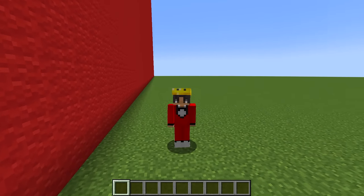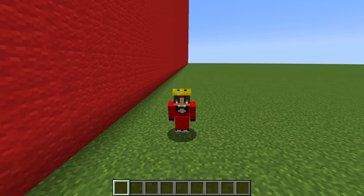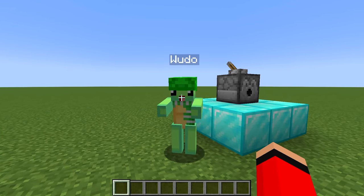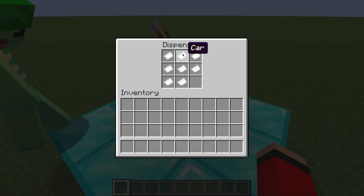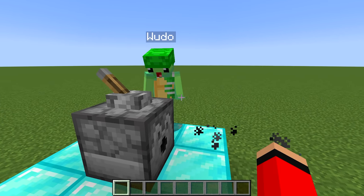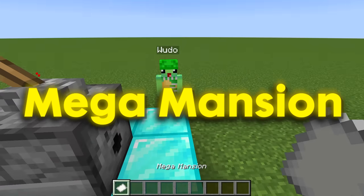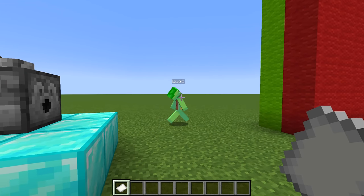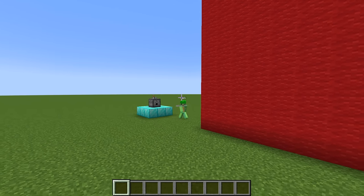Today I'm going to be doing a build challenge against my friend, except he doesn't know that I'm going to be using hacks to cheat. 'Wudo, are you ready to build?' 'Oh, I was born ready, Mongo. What are we building?' 'Well, this dispenser will tell us everything we need to build. So just pull this lever, Wudo.' 'Okay, Mongo, here we go.' And check it out - the first build is Mega Mansion!